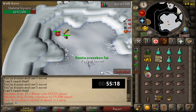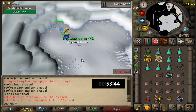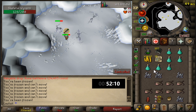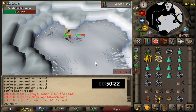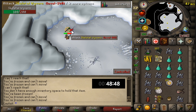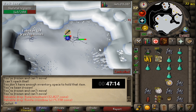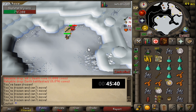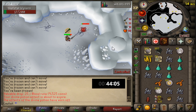As far as drops go, the Wyverns drop a large variety of different things — some worth a good amount, some not so much. They also drop some prayer potions and lobsters, which is really nice because it extends your trips. This can be a little annoying at first because you'll be juggling your food and prayer potions, but it is a welcome surprise. The Skeletal Wyverns drop a lot of alchables, a lot of rune items, and even some Dragon items like the Dragon Platelegs and Dragon Plateskirt at a 1 in 512 drop rate. They also drop the Granite Legs at a 1 in 512 drop rate, so it's pretty rare.